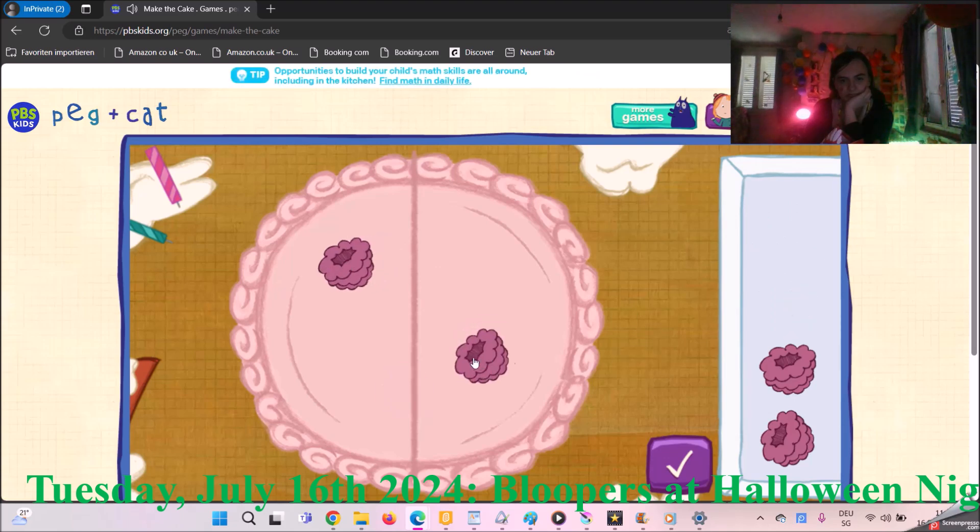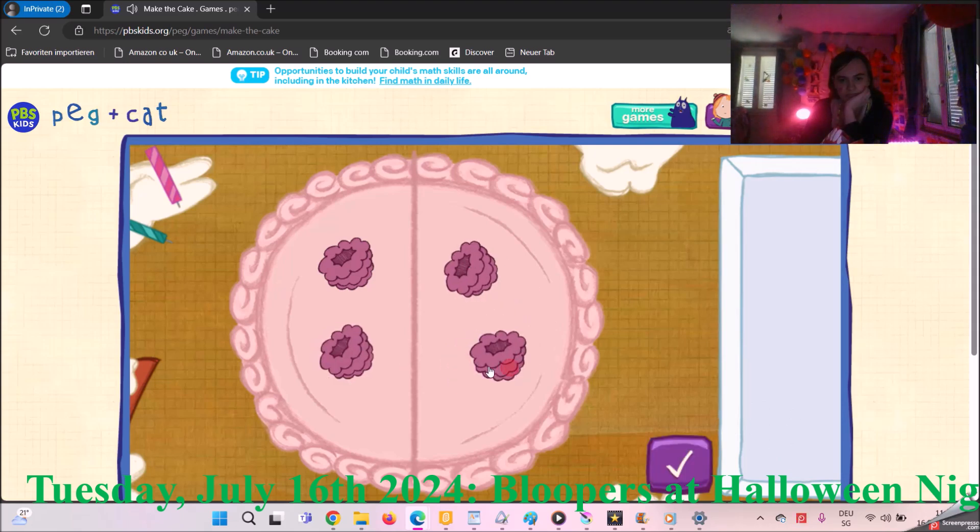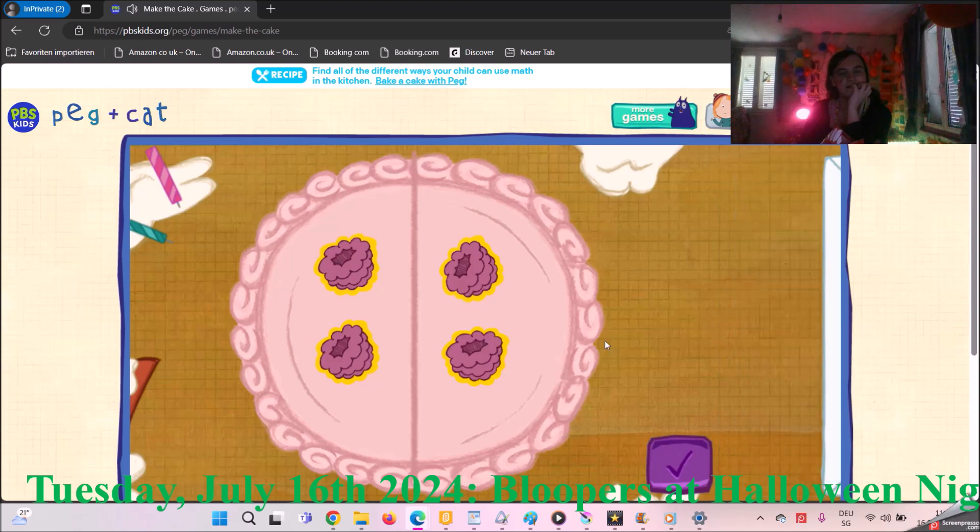Let's decorate the cake so every piece has the same number of toppings. Put one topping on every piece, then do it again till you've used them all up. To move your toppings, click on them with your mouse, and click again to drop them. Yes! Every piece of cake has the same number of toppings.